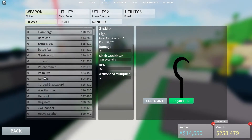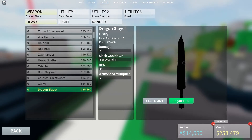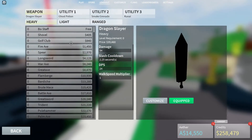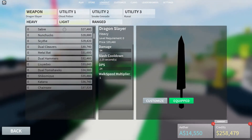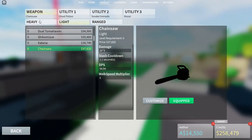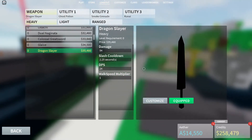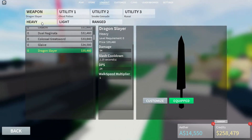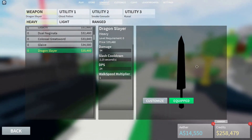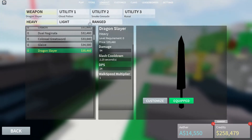One more thing — you can also hit customize. The dragon slayer is the best heavy weapon in the game in my opinion, and the chainsaw is the best light weapon. In my opinion the dragon slayer is the best weapon in the entire game, because heavy is better than light and it's a two-shot — it should be one of the best weapons in the game.